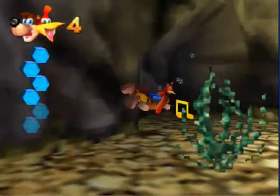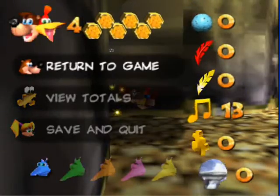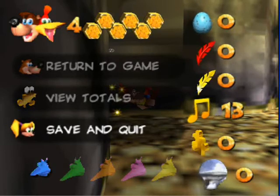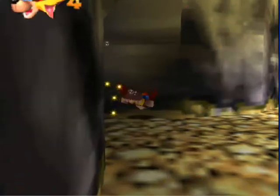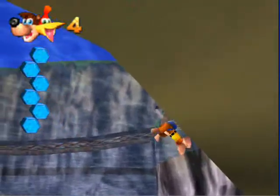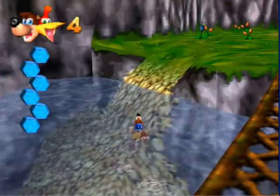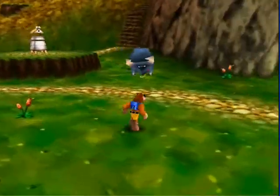If you hit the start button on the N64 controls, you get the menu, which you can view your totals, you can save, which gives you a game level screen, or you can return to the game. We'll get into some of that later. I believe it's the R button on the N64 controller to reset the camera behind you.